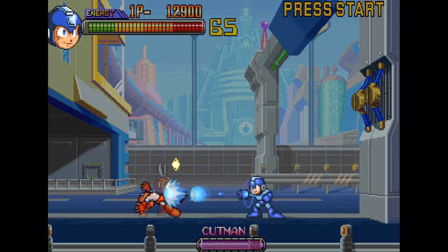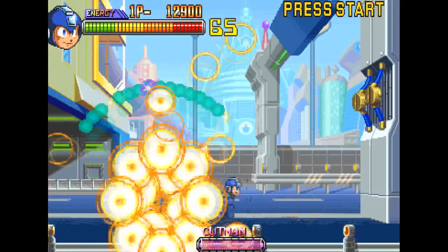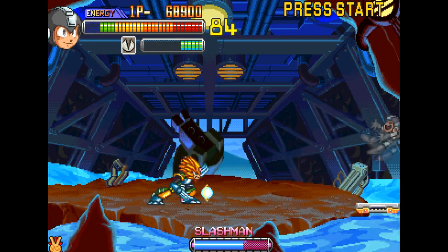For instance, one path has you face Cut Man, Stone Man, Shade Man, Elec Man, Dive Man, and Slash Man — so right there we've got Mega Man 1, 4, 5, and 7 all represented here.